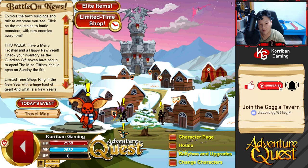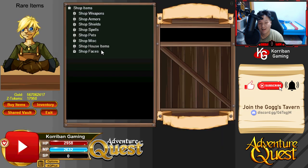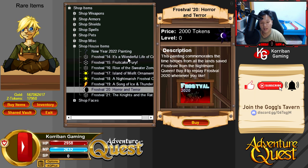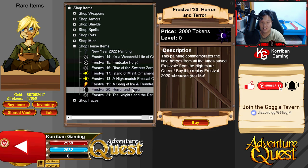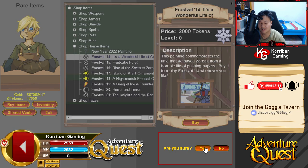You guys probably won't see a two or three hour long video because I'll cut out all the boring parts. What we're going to do is buy all the Frost Veil paintings from 2014 all the way up to 2021. We already bought the 2021 version. If you don't want to do the quest and just want to buy the painting, you can buy it from the limited time shop. We're going to be spending fourteen thousand Z tokens to make this video, so if you appreciate my hard work, please give me a like and share the video.